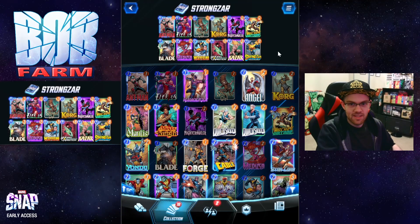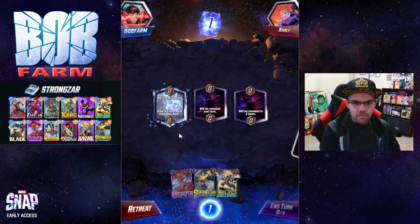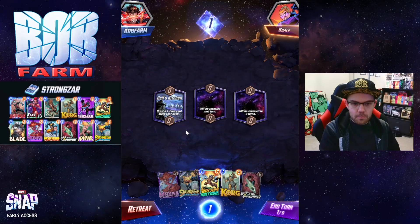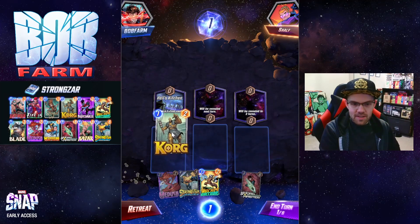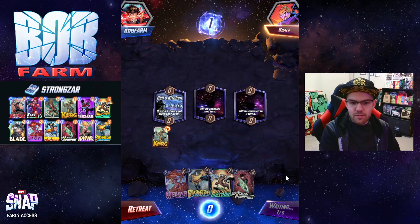With that, let's hop into some games. First location is Hell's Kitchen, which gives us an extra 1-drop to work with. They might not play directly to this location anticipating a Rocket Raccoon, and we want to get the rock into their deck as soon as possible.